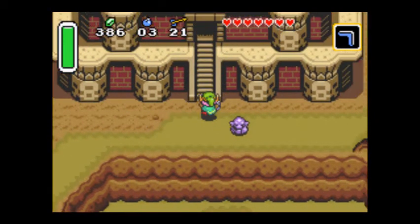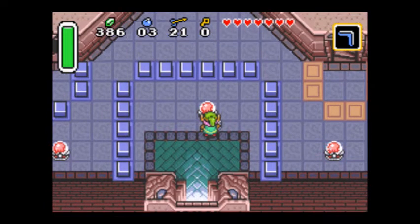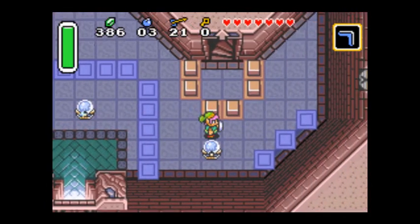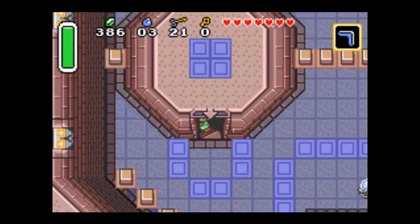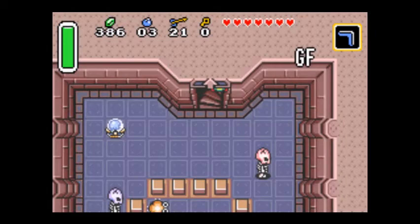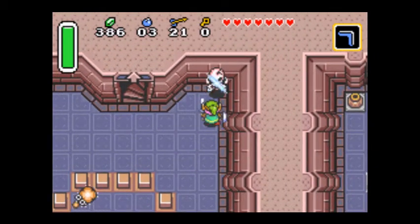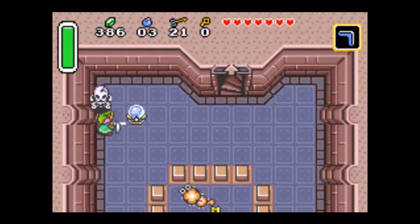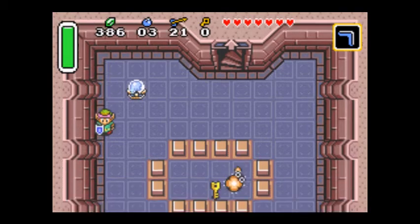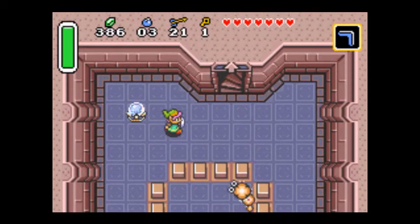And this here is the next dungeon. I think we're only like three or four minutes in, so we'll get started. These red-headed skeletons - when they dodge your sword like the white ones do, they will throw a bone at you. The white ones can only hurt you by running into you though.